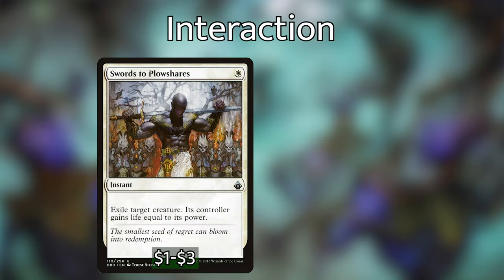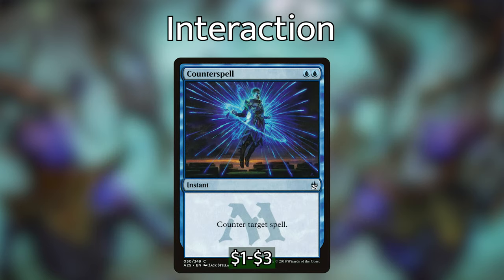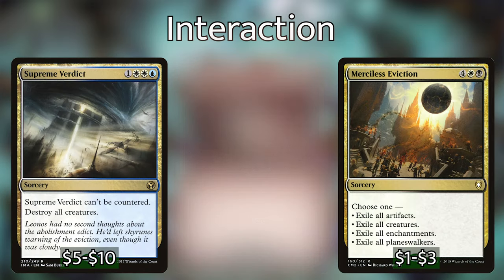Let's go over the interaction, because we can't expect opponents to just roll over and die. We've got Swords to Plowshares and Dispatch — each are 1 mana, instant speed, exile a creature. Dispatch requires metalcraft, but it's not hard for us to have 3 artifacts. We're playing Counterspell since we're in blue — it can stop a board wipe or someone removing Breya or a combo piece. For board wipes, we've got Wrath of God, Supreme Verdict, Merciless Eviction, and Blasphemous Act.